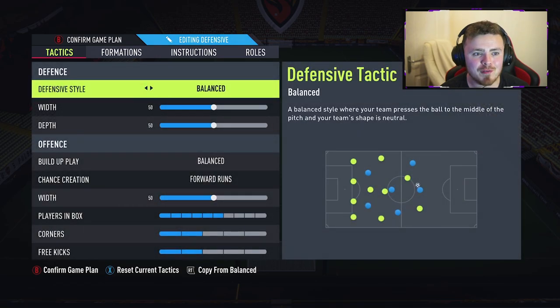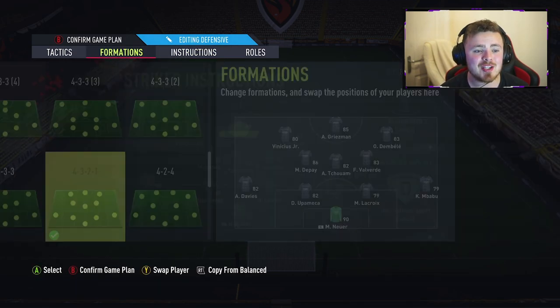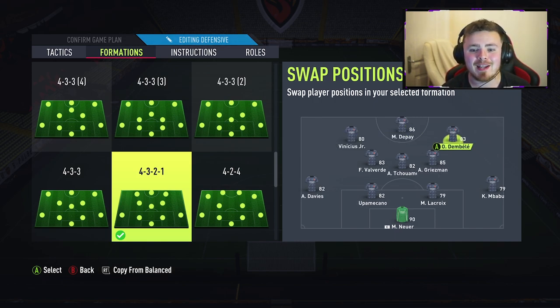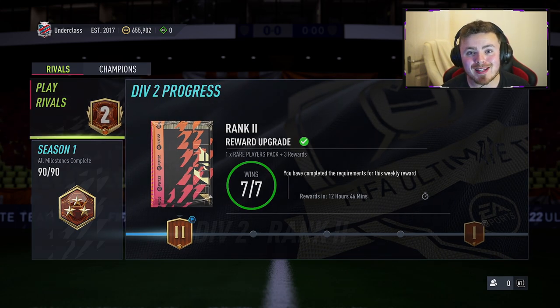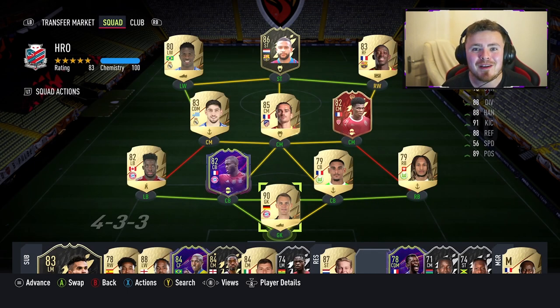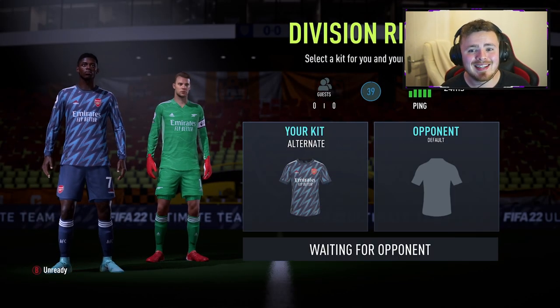In regards to custom tactics, we're going to rock the 4-3-2-1 - it is as balanced as it gets. Forward runs is pretty much all we're tweaking, 50-50. Griezmann's going down into the midfield swapping places with Valverde, so the pie is going to be our striker. Vinny Jr and Dembele either side of him, Griezmann, Valverde and Vieira in the middle. We're currently in Division 2 pushing towards Div 2 Rank 1. Let's see if the pie is worth the hype, worth the money, and whether the upgrade justifies the price tag.